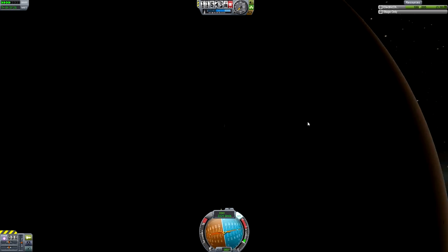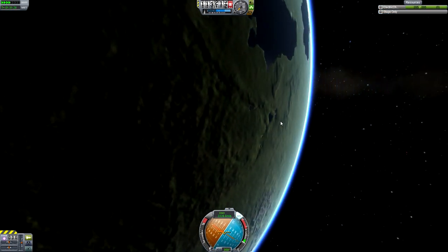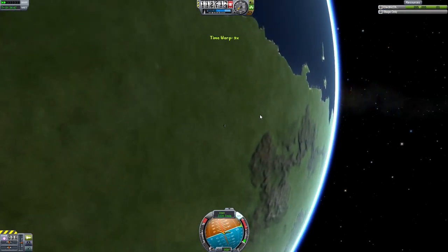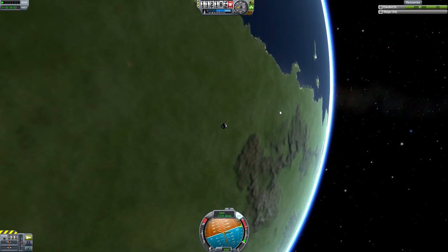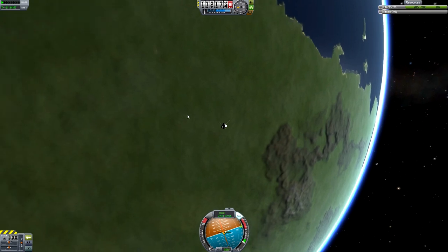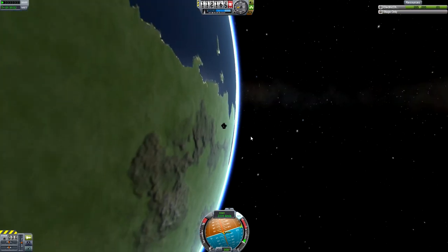The solar panel recharges the batteries on the ship, and it really seems to be locked in the northern orientation. We've successfully put up our first probe into space.